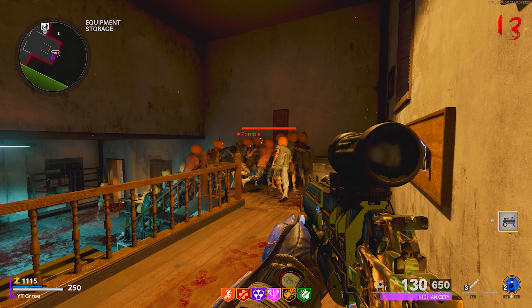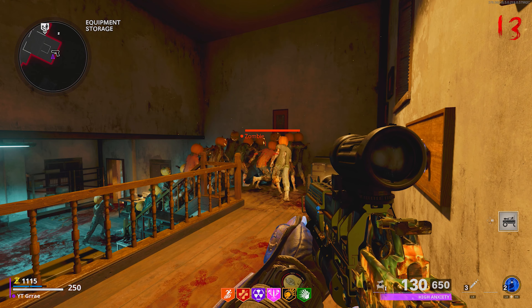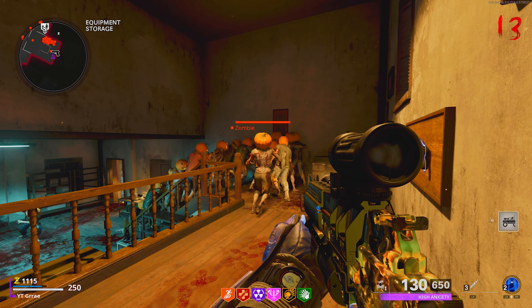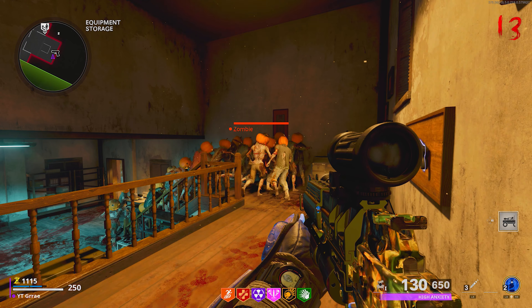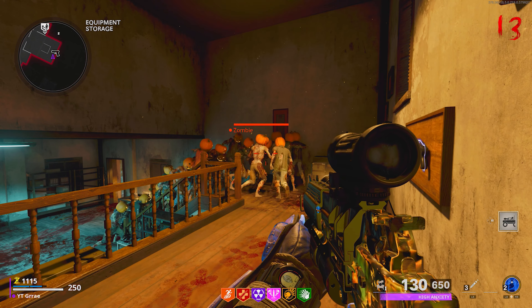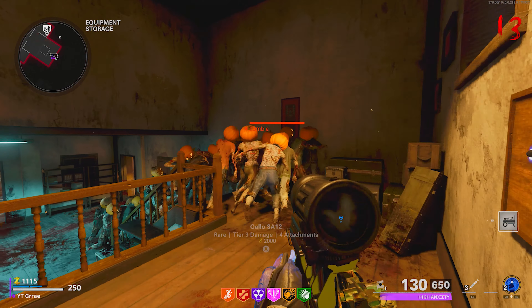I wouldn't recommend using any explosives whatsoever because it may blow up the RCXD — it didn't happen to me but it is a possibility, so just stay away from it. You are going to have to do the defense missions, and whenever you leave the RCXD vicinity the zombies will go for you, but it is super easy. When you come back the RCXD will still be in this spot with all the zombies piled up. You can also use other scorestreaks, just make sure they're not explosive ones.